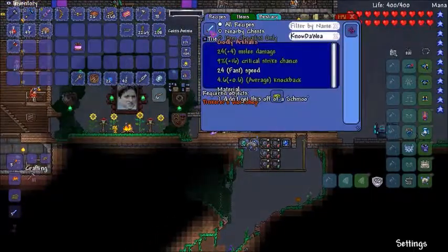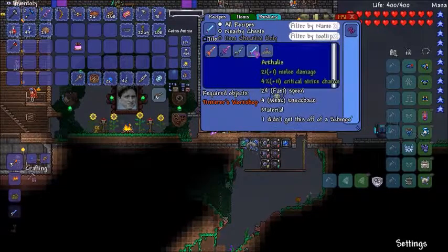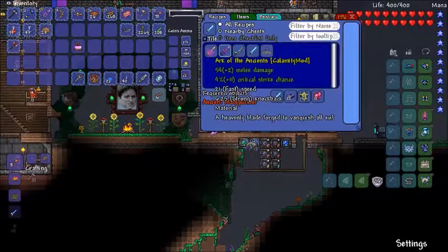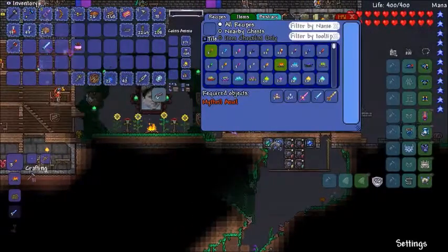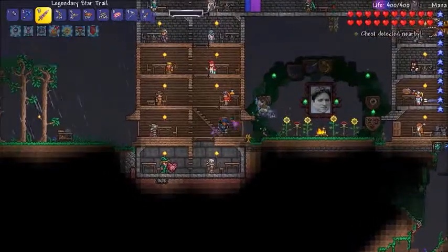I'm gonna go ahead and reforge this sword because I need me a better weapon. I'm gonna upgrade this sword. I'm probably just gonna keep it like this — actually, I can't do anything else with it. So we're gonna make this into a legendary, because yeah, I have the platinum for it.